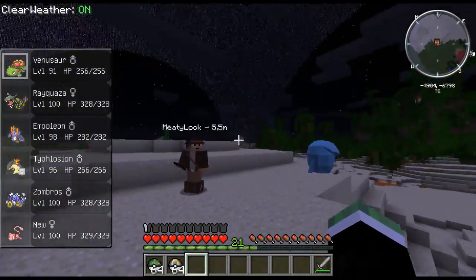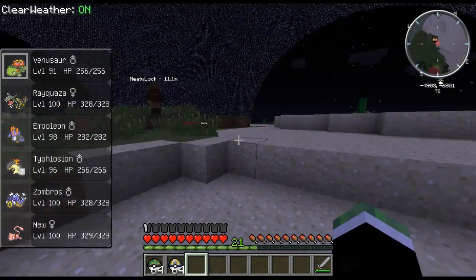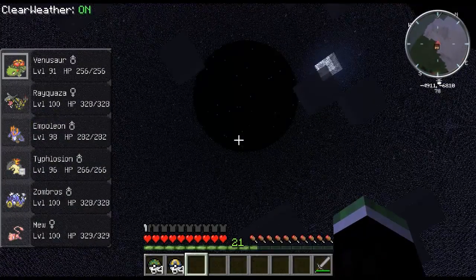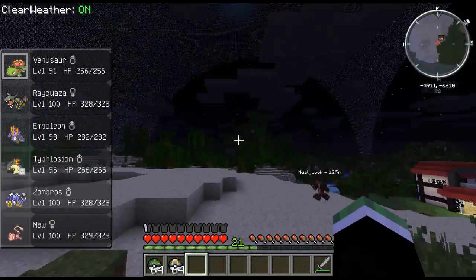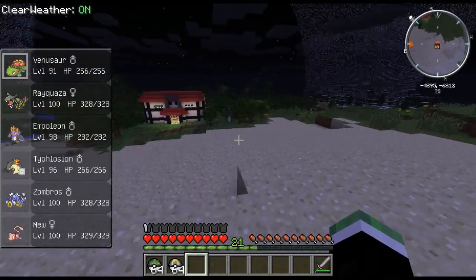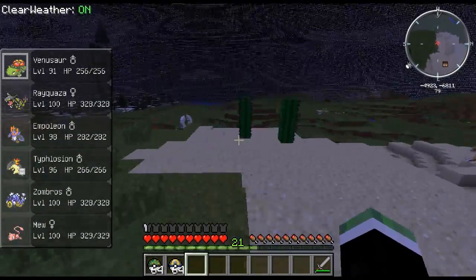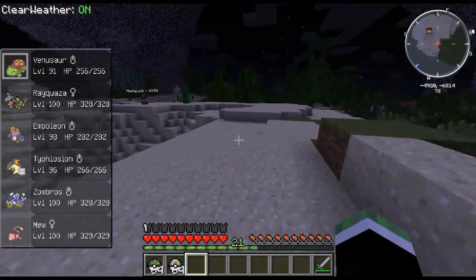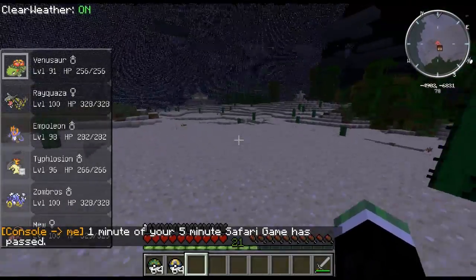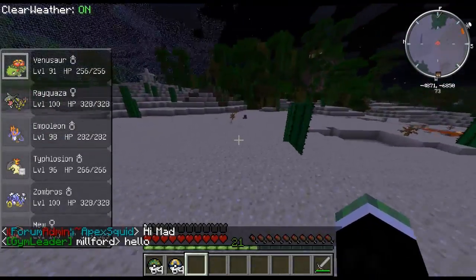This is the safari zone — how big is this? 200 by 200 dome. You can see the dome forming right here. It grabs a jungle, a desert, a forest, and an extreme hills slash meadow area. One minute of your five-minute safari has already passed!